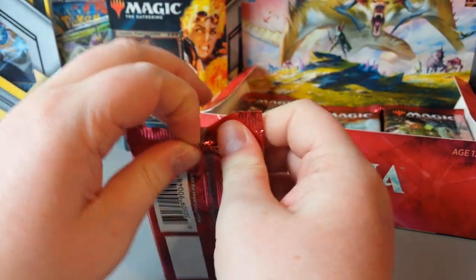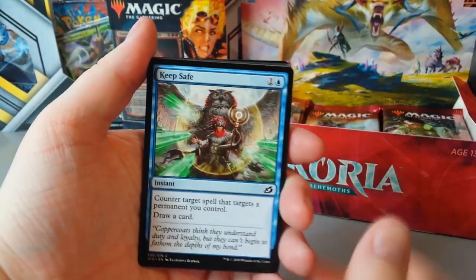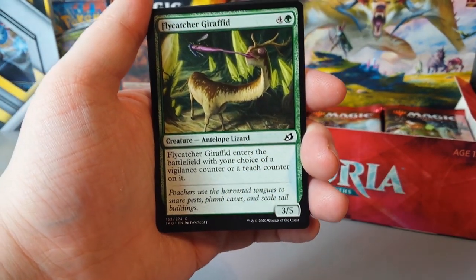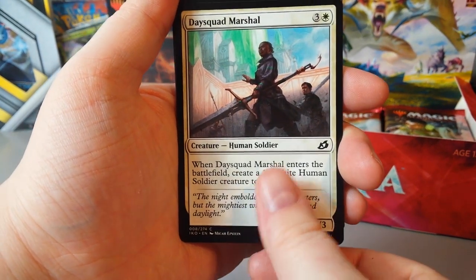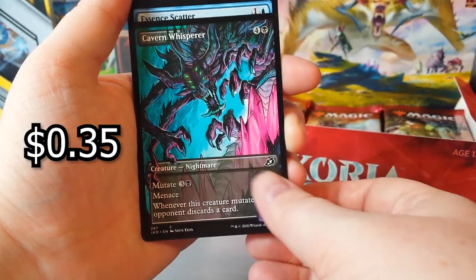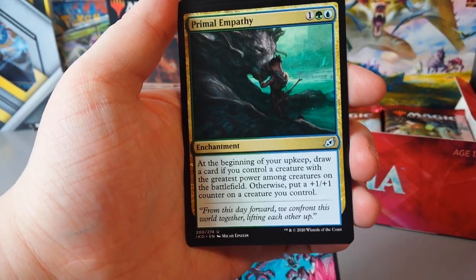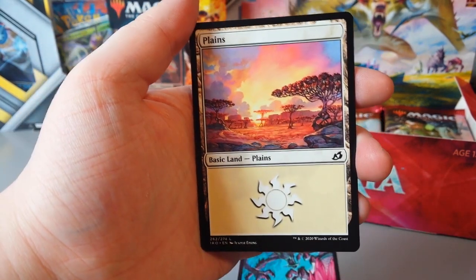And we're back now to milady. Right — Keep Safe. Forbidden Friendship. Savai Sabertooth. Durable Coilbug. Flycatcher Giraffid. Antelope Lizard. Phase Dolphin. Day Squad Marshal. Blazing Volley. Cavern Whisperer Full Art — that is well cool looking, I like that a lot. Essence Scatter. Blitz of the Thunder Raptor. Charge of the Forever Beast. Primal Empathy. A rare is Offspring's Revenge. At the very end a basic plains.